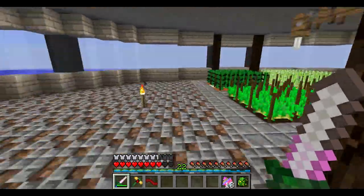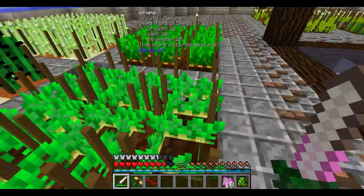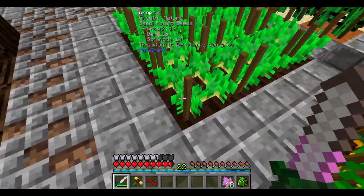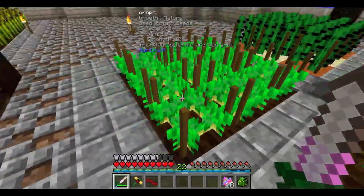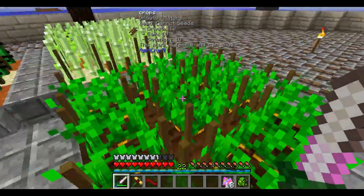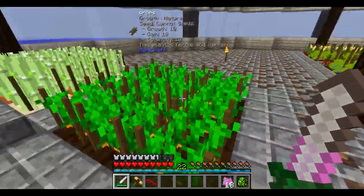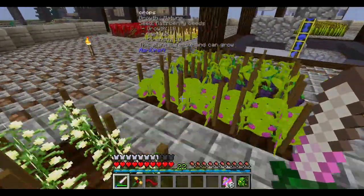We did this last time: I put the wheat here, potatoes, carrots, sugar cane, and cactus. I took the water sources out because I changed all the soil from normal farmland to the garden soil. I found out that the garden soil will work for your basic crops too, not just your magic crops. The garden soil doesn't actually require water for stuff to grow on, so I changed it all out.